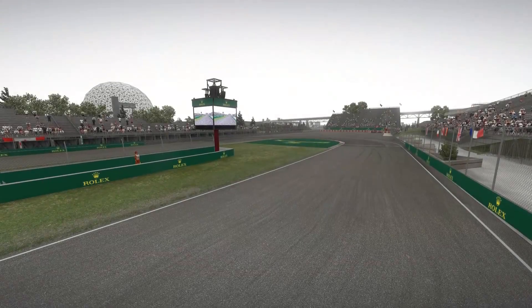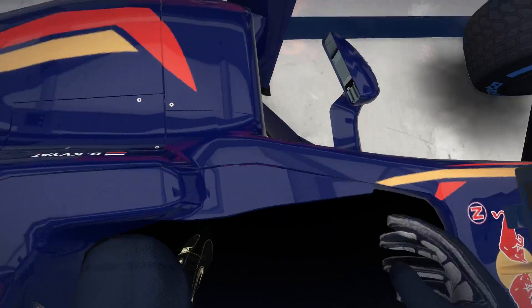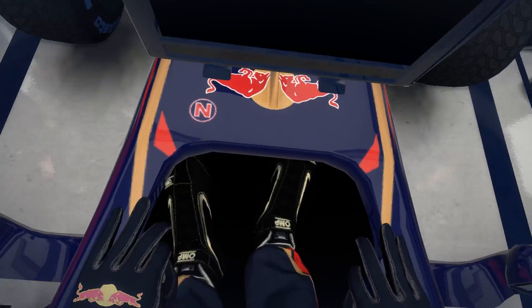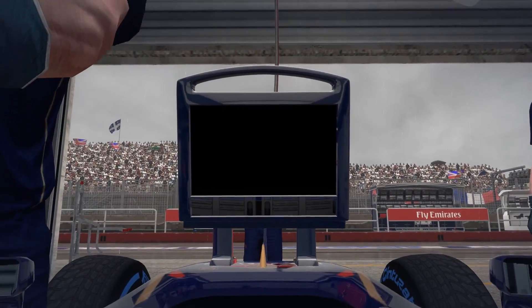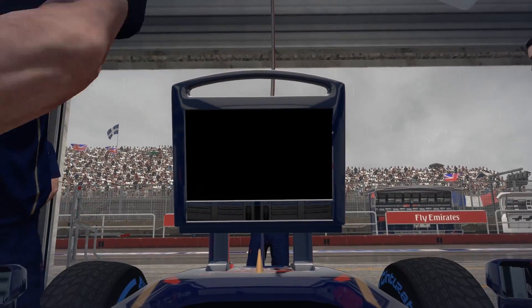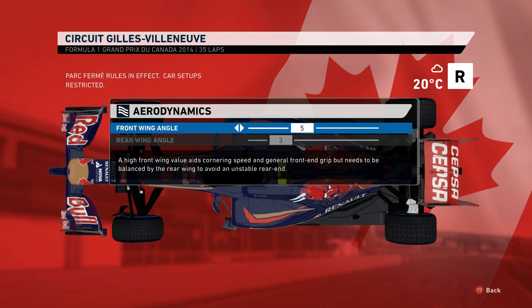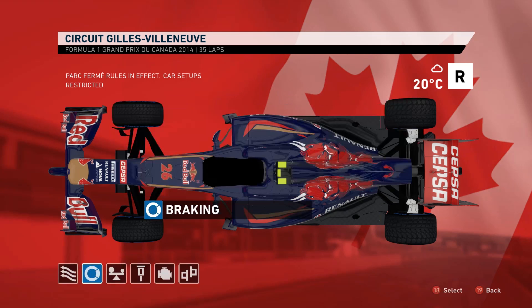Hey guys, welcome to the race! It's time for the seventh round in the F1 2014 career mode season one at Toro Rosso. As we're getting into the car, full wet tires are on — it is wet in this race. That was a little bit of a bummer for me; I really hoped for a dry start to make up a few places in the opening laps.